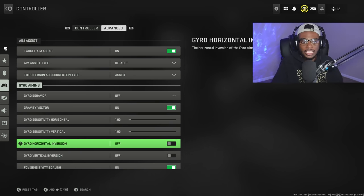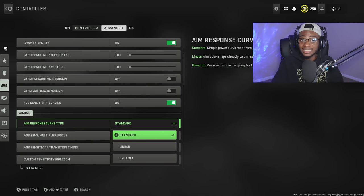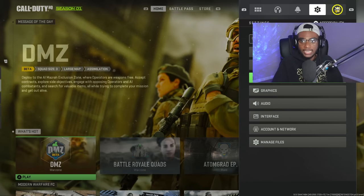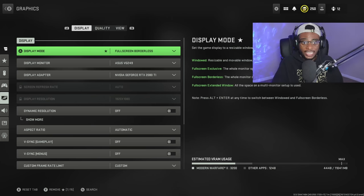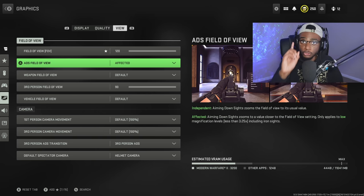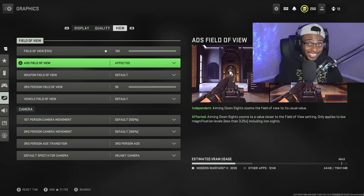I haven't changed any other settings under the controller tab. The aim response curve is also on standard, though it'll work even better on linear or dynamic. Now, going over to the graphics settings and the view tab — I'm playing on 120 FOV and the ADS field of view is set to affected. If you are not running at least an FOV of 100, I recommend bumping that up and playing on affected.